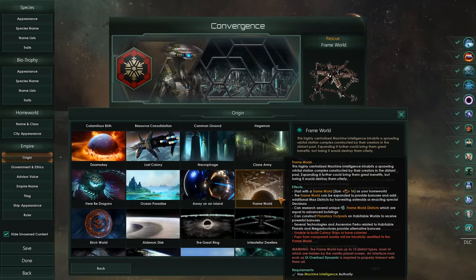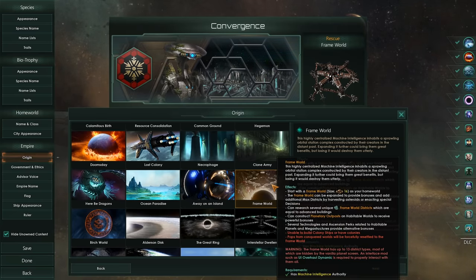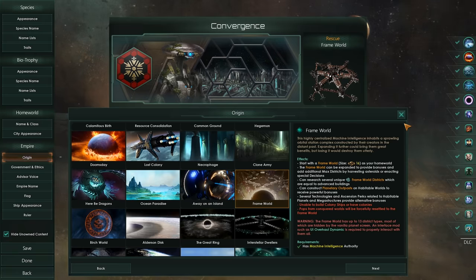Now this thing is utterly insane, it's very Borg-esque in its style, but we're not going to be playing it like that today. Today we are here to showcase what would happen if the rogue caretakers, the malfunctioning nanny-bots of the galaxy, were to awaken and become a crisis of their own.